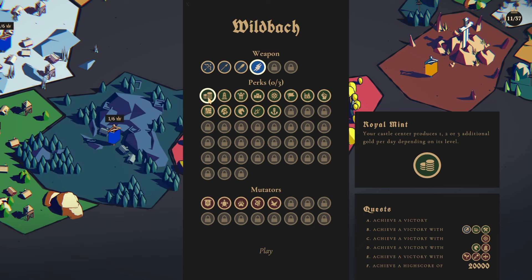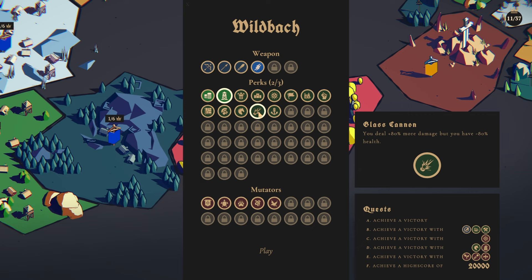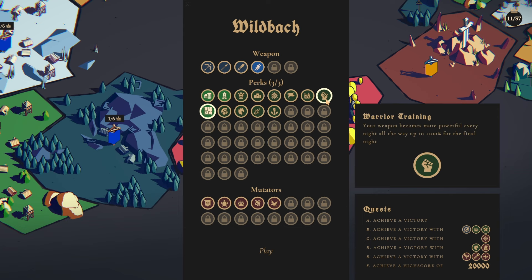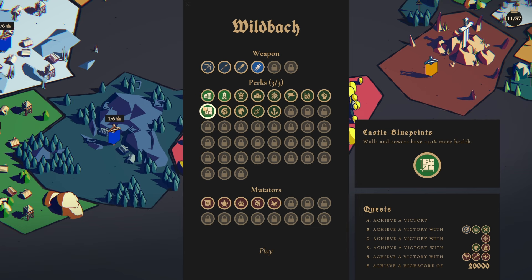We have three perks we can choose from. I do like the Royal Mint, giving us extra gold per day. I like the Arcane Towers — more range, more damage to enemies. We also have Glass Cannon: you deal 80% more damage but have minus 80% health — no. A War Horse: units are trained 75% faster. Walls and towers have 50% more health — I like that one. Your weapon becomes more powerful every night, all the way up to 100% for the final night — that's pretty good too. But I think we're going with these three here. We don't need any difficulty mutators because we're trying this for the first time.